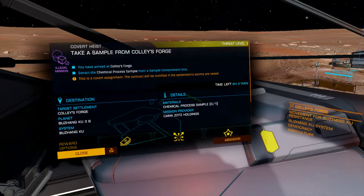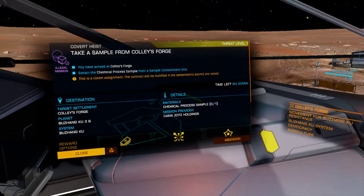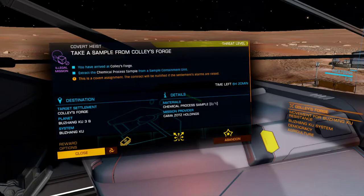This is the mission right here. I'm already at the settlement, and I have to get a chemical process sample, and it's inside of a sample containment unit. It furthermore warns you — or lets you know — that this is a covert assignment, and you'll fail the mission basically if you raise the settlement alarms.